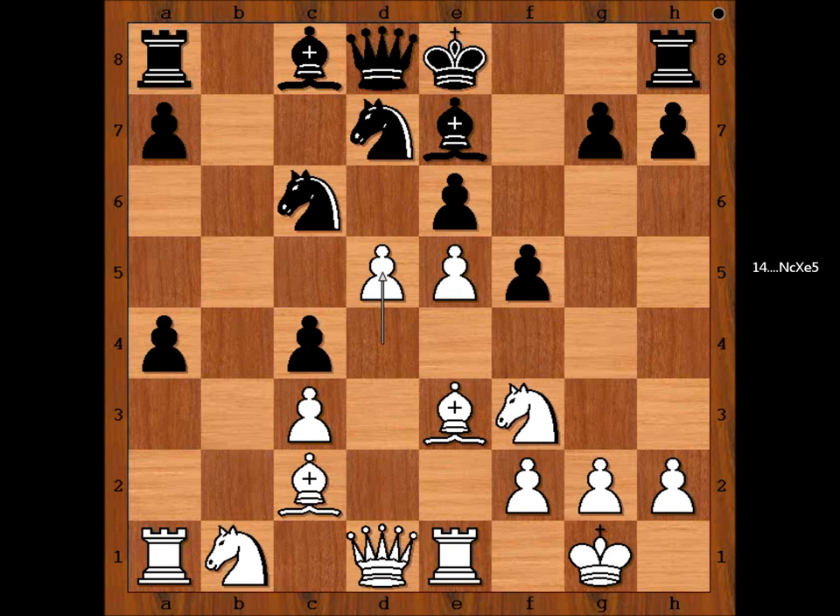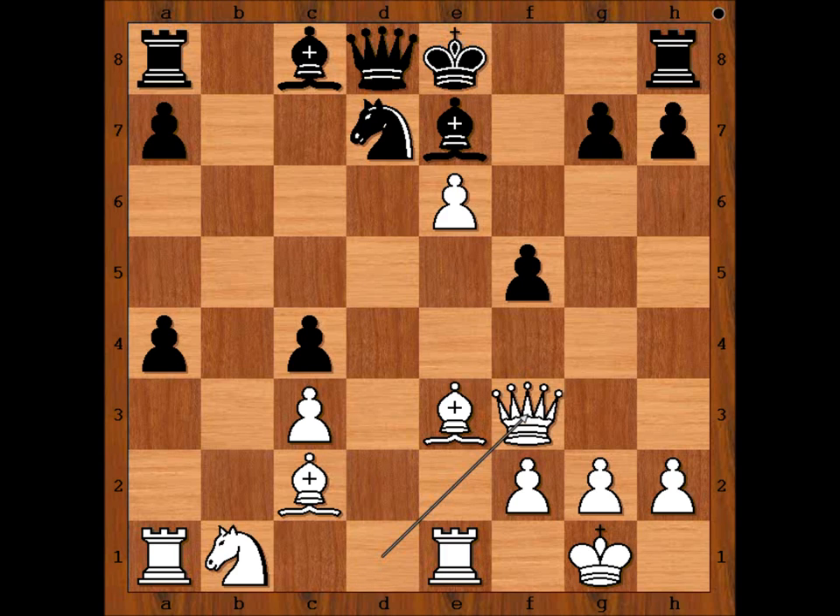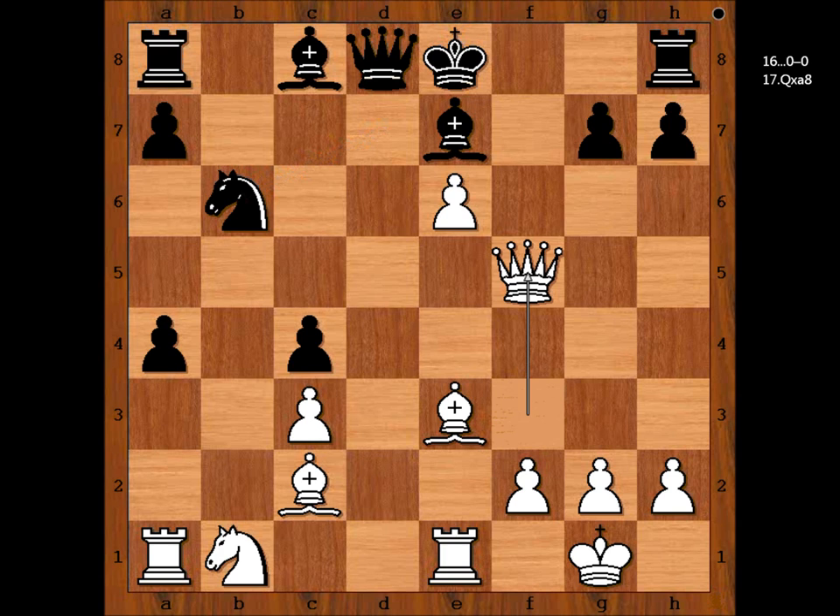Knight from c4 to e5. Perhaps black should have played e takes on d5, but then white doesn't have to take the pawn — bishop takes on a4 is pretty good. In the game after d5, we have knight from c4 to e5, d takes on a6, knight takes knight on f3 check, queen takes knight, knight to b6, queen takes pawn on a5, and black can't castle.